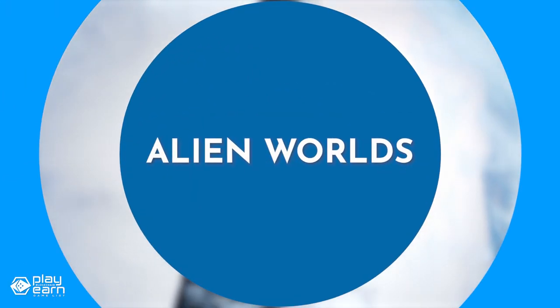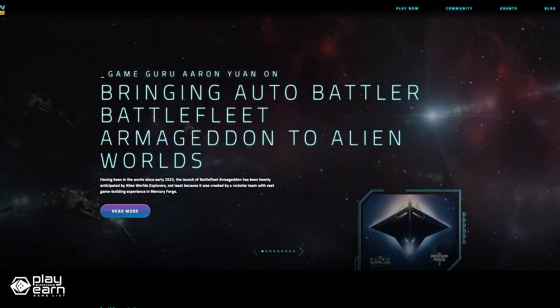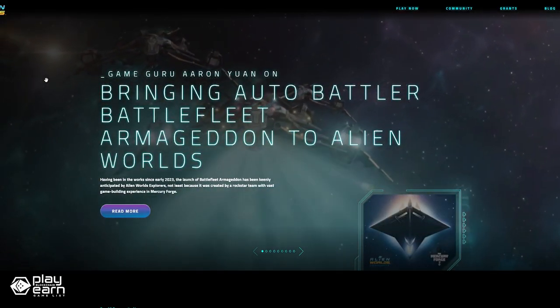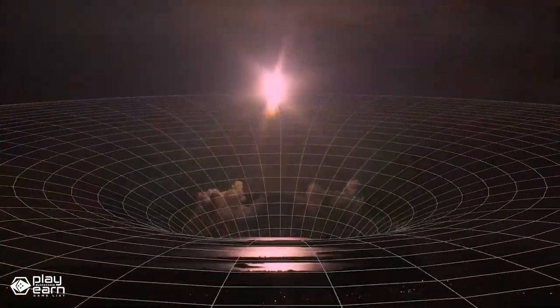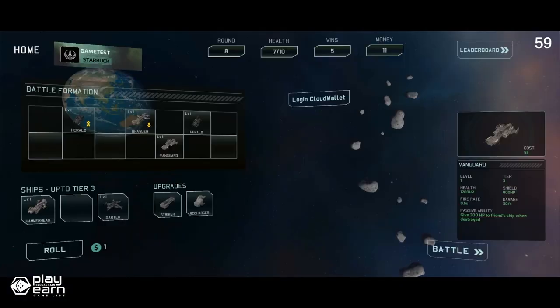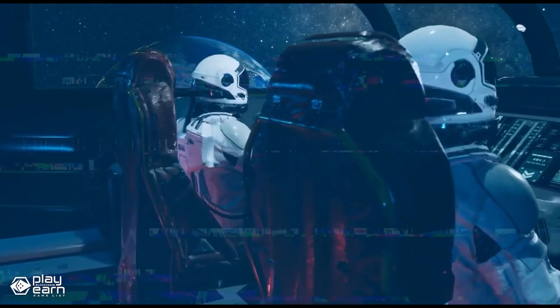The first game on our list is Alien Worlds. Alien Worlds is a space-themed DeFi card game being built on multiple blockchains. It is a metaverse game that runs on Ethereum, Binance Smart Chain, and Wax. You can mine, battle, and govern in a sci-fi world using NFTs and DAOs. You can earn Trillium, the game's token, by mining on different planets, fighting other explorers, and voting for planetary councils.